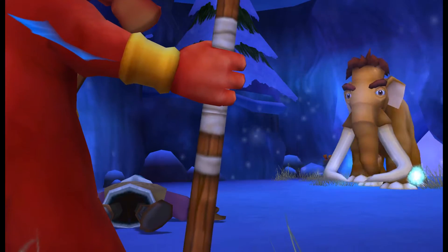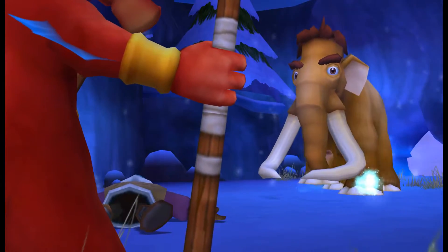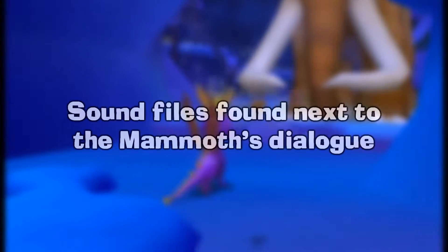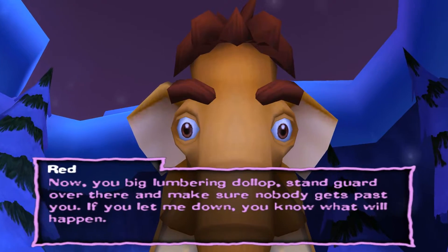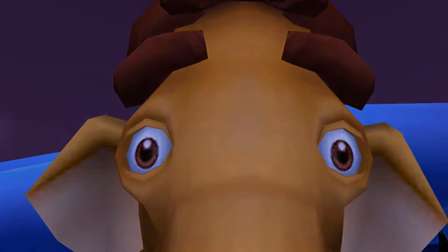The big mammoth in the final game rather infamously disappears after your first encounter with it. However, in the game's files, a lot of unused audio files can be found, which suggests that this mammoth was actually originally the boss of Icy Wilderness instead of Red.